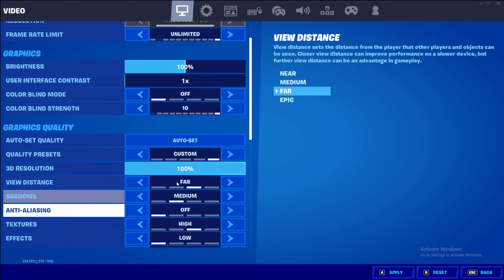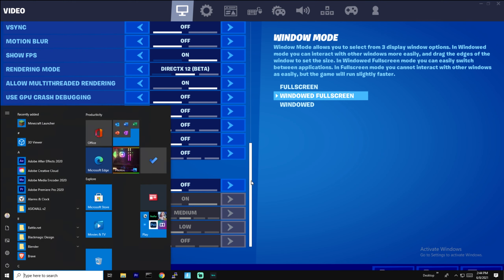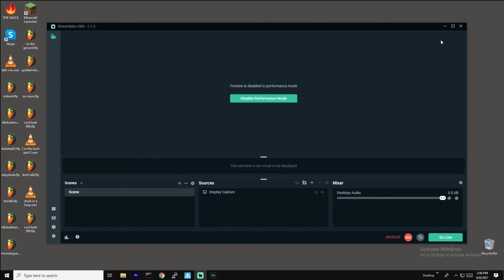Ray tracing is obviously off. So those are, in my opinion, the best in-game settings for Fortnite. Now let's go ahead and switch over to the NVIDIA Control Panel settings.